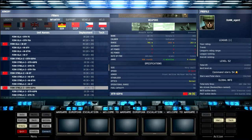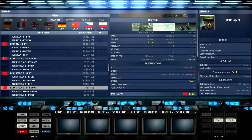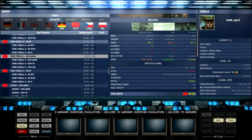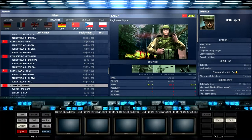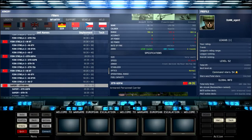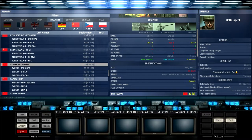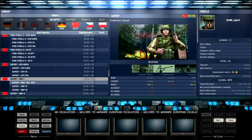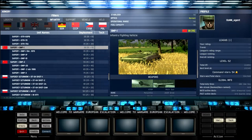Now we've got the engineer squad — interesting infantry because they have an assault rifle and grenade but a flamethrower instead of any anti-tank weapon. These guys are probably the best basic anti-infantry units compared to rifle squads because they can use the flamethrower alongside their rifle, and it's got a good amount of ammo for a flamethrower. They're fairly cheap, their rifle isn't the best, but the flamethrower makes them a dedicated anti-infantry unit. You can equip them with the basic Soviet land combat forces — BTR, BMP, BMP-G, and BMP-3.